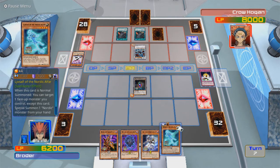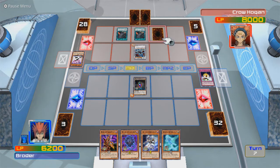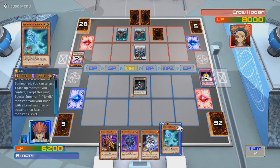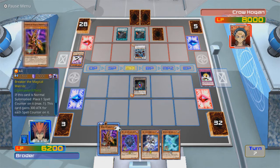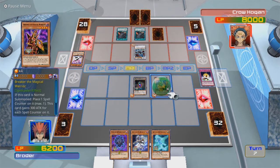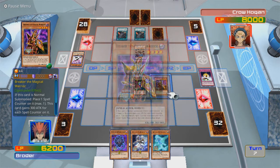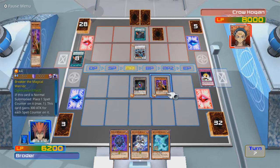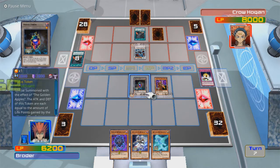Right now that's level one. I do have Breaker back. What's this? Zosolf of the Nordic Alphar. When this card is normal summoned, you can target one face-up monster you control except this card. Special Summon 1 Nordic Monster from your hand with a level less than or equal to... Oh. Well, that's no good — that's only level one. Alright, in case that's another Compulsory Evacuation Device, let's just destroy this.